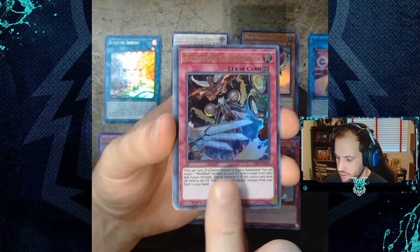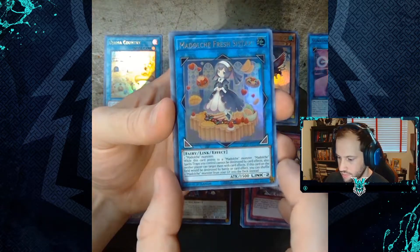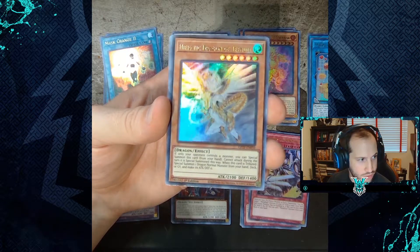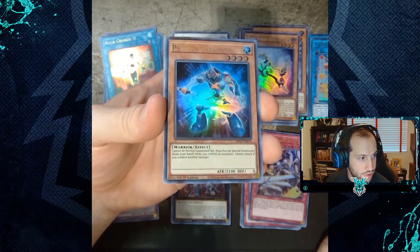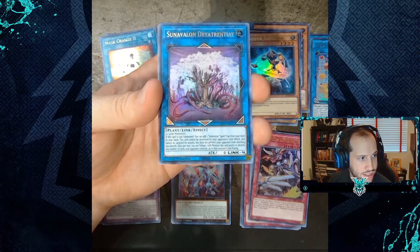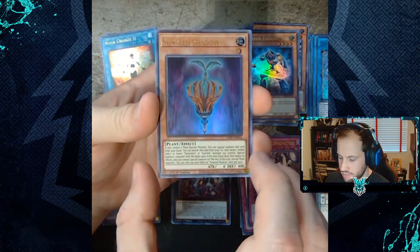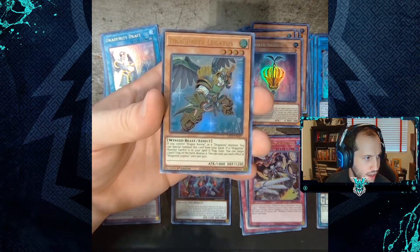Metal Foes Combination, Ojama Country, Metal Foes, Fresh Sistart, Mast Change 2, Hell Shadal Hollow, Heretic Dragon of Tefnewit, Time Thief Regulator, Photon Thrasher, Metal Foes Myth Rillium, Sun Avalon Dryatronchiae, Flass Mage, Metal Foes Silver, Sun Seed Shadow, Drag Unity Fraft, and Drag Unity Legatus.